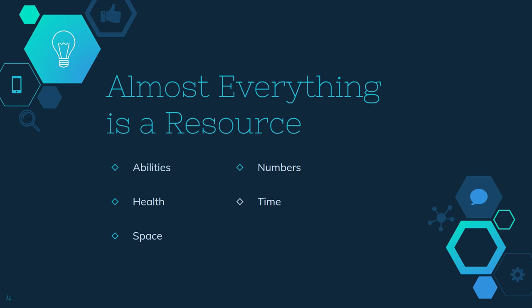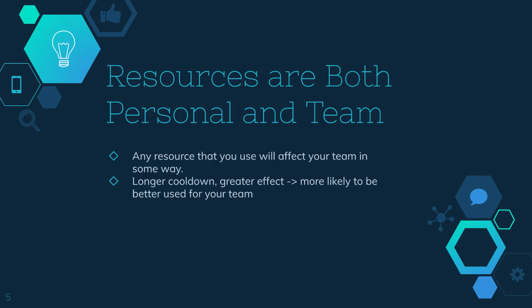Space, like what we talked about in the first lecture, can also be seen as a resource. You're contesting space, and you can use it how you want — take some of their space by using some of your own resources. Resources can be thought of both for yourself and for your team, but since you're part of your team, they're kind of inseparable. Anything you use will affect your team, and anything your team uses is going to affect you.